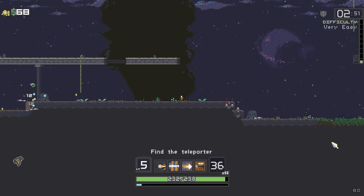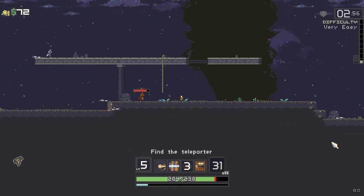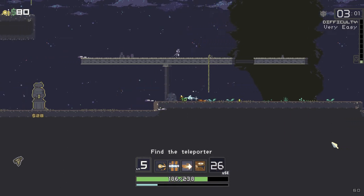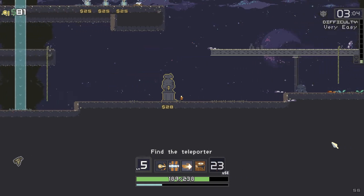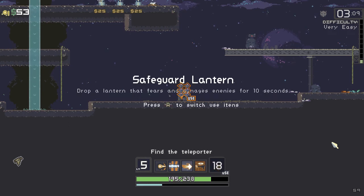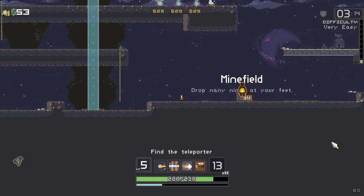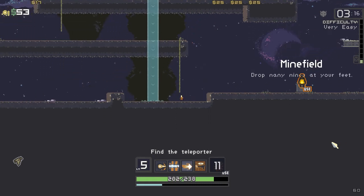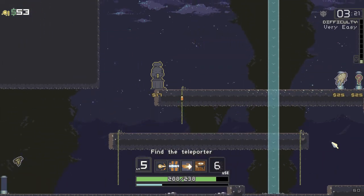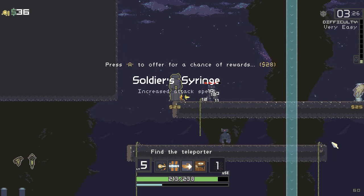We're going to use the shrine. What's this do? 'The lantern that fears and damages enemies.' I want the minefield. You can only have one use item at the same time. We have another shrine up there — see if this gives me anything. Increased attack speed — cool!